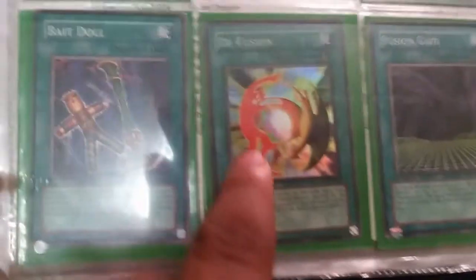Dark Necrofear, of course. Bazuva Soul Eater is in here. Dark Spirit of the Silent. Royal Command is in here — I thought it was a misprint because it's in black, but it turns out it's actually very common for it to be in black. Rudeoku Field right here. D-Fusion, which is good for Labyrinth of Nightmare. Kibio Dracomore. Spirit Elimination — this card was reprinted for Duel Links.